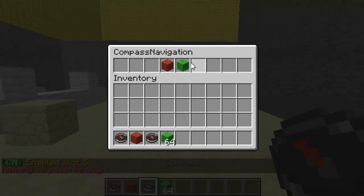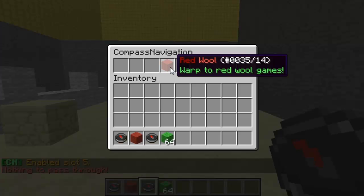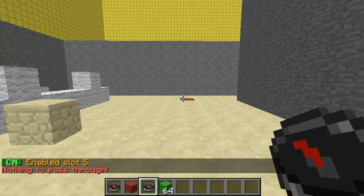So then you just enable the setup, and you can see it's working perfectly. All you have to do is click on either of these to teleport to them.